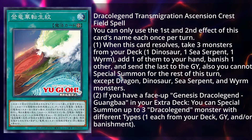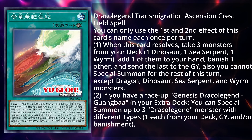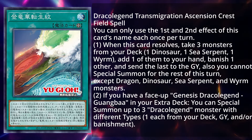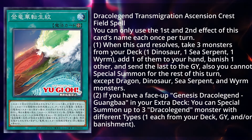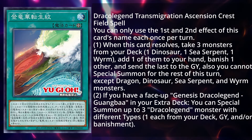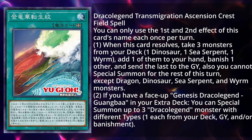Let's get into the next spell card: Draco Legend Transmigration Ascension Crest. It is a field spell, and you can only use the first and second effect of this card's name each once per turn. When this card resolves, take three monsters from your deck — one Dinosaur, one Sea Serpent, and one Worm — and add one of them to your hand, banish another, and send the last to the graveyard. You also cannot special summon for the rest of this turn except Dragon, Dinosaur, Sea Serpent, and Worm monsters. If you have a face-up Genesis Draco Legend Guanba in your extra deck, you can special summon up to three Draco Legend monsters with different types, one from each of your deck, graveyard, and/or banishment. So literally you're getting a search, a Foolish Burial, and a Gold Sarc, which is really powerful. Then, if you have the Pendulum monster in your extra deck, you can special summon three of them for free, which is very, very scary, because that is in range for game.